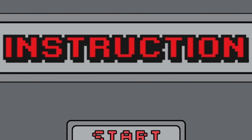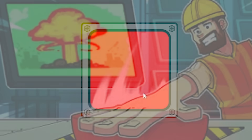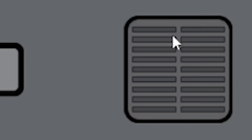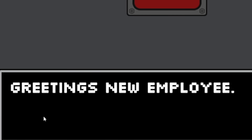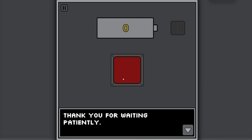Hello fellow engineers and welcome to Instruction. In this game we have a red button - we love a red button on this channel. We also have this battery symbol with a zero in it, and what appears to be a speaker or some sort of grill. Our boss greets us, thanking us for waiting patiently - though I wasn't actually waiting, I was doing an intro.